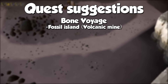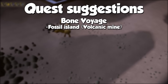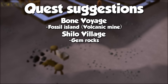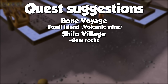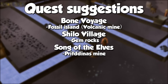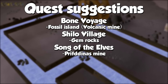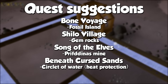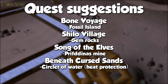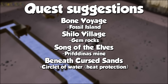A mandatory quest we will do is Bone Voyage, which grants access to Fossil Island, where you will find the Volcanic Mine. You should also do the Shiloh Village quest to access Gem Rocks, but ideally you also want it to have access to Duradel, the best Slayer Master in the game. Song of the Elves is not required, but one method can be done in the Crystal City of Prifddinas where you can get Crystal Shards. I also recommend completion of Beneath the Cursed Sands to have access to the Circlet of Water, which acts as an unlimited water source when in the desert for one of the methods.